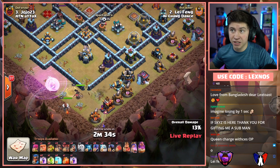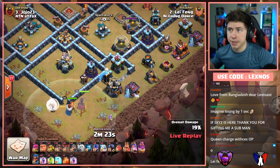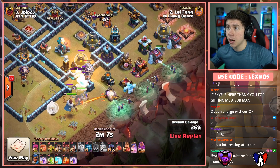There goes the first Wall Breaker to bust open that Archer Tower compartment. He's gonna send three, four Loons to snipe the Eagle — the X-Bows are on ground which means they should be able to do it without getting shot by anything. Nicely done — beautiful base identification. There goes another Wall Breaker to get access to that next compartment. All the Witches on the outside to push the Queen and Warden in. It's a partial CC pool.